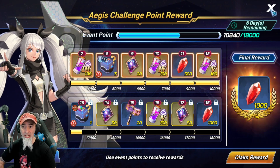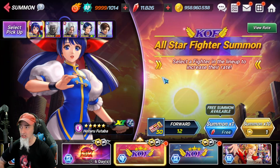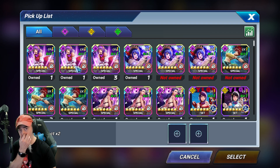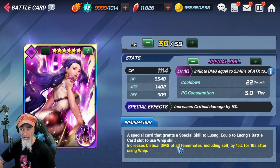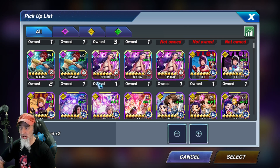Now let's touch on the cards in the rerun banner. Obviously if you're looking for a certain 3PG, that's always good. If you have Long, this 3PG would be absolutely amazing — it gives critical damage to all of your teammates for 10 seconds after she uses it. It's a really good 3PG.